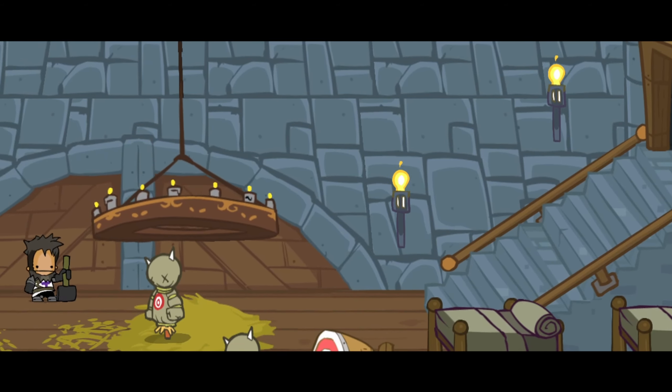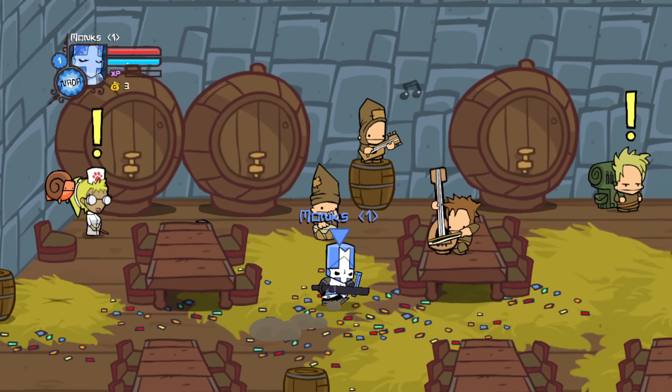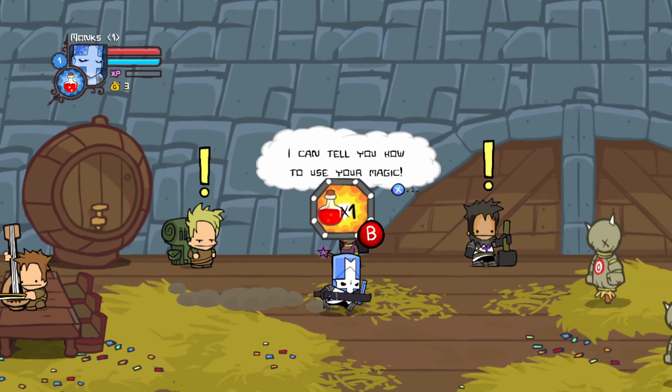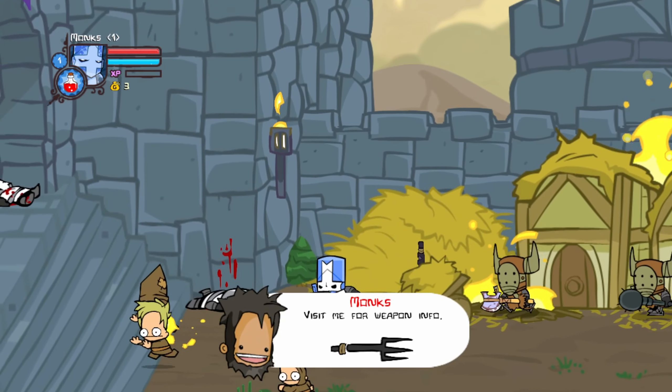The only thing I do know is that you can only get to a certain point in the Castle Crashers demo, so I'm just going to try to get all the items leading up to that. But we can take this free health potion. Let's start the game. So this is the first item we can unlock, which is the Pitchfork.